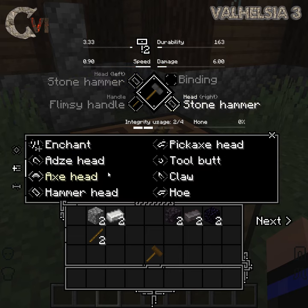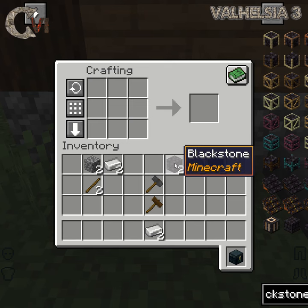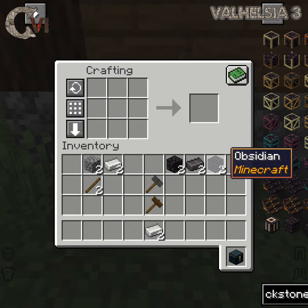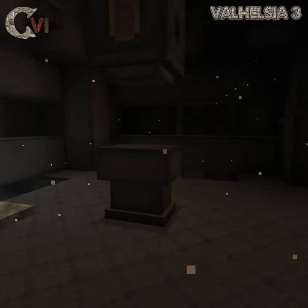However, as you improve your weapons, you will need better and better hammers. Improved hammers can be made from iron, blackstone, obsidian, and netherite. In order to upgrade from iron to blackstone and above, you will need to find the Forge Hammer.